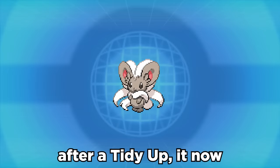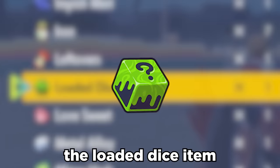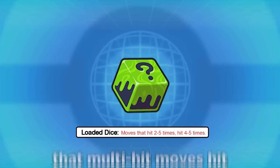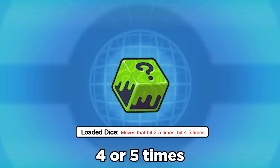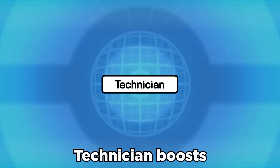At base 115 speed, after a Tidy Up it now outspeeds a ton of Choice Scarf opponents. But one of the craziest things it can exploit is the Loaded Dice item. This held item guarantees that multi-hit moves hit four or five times, which frees up Chinchino's ability — since it basically has a built-in Skill Link — and can now run Technician.